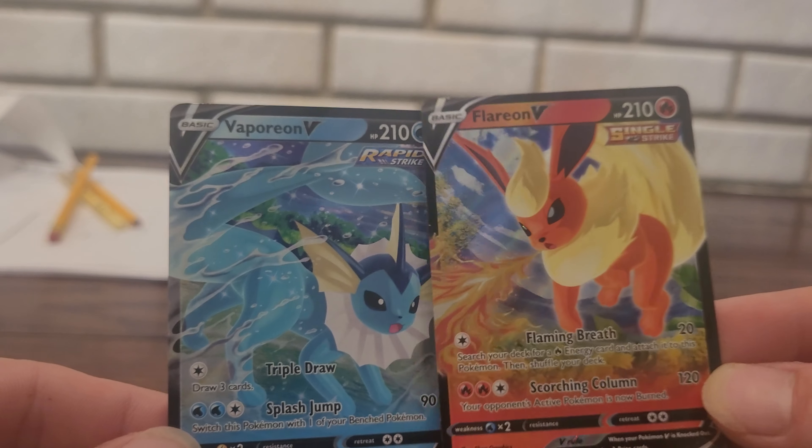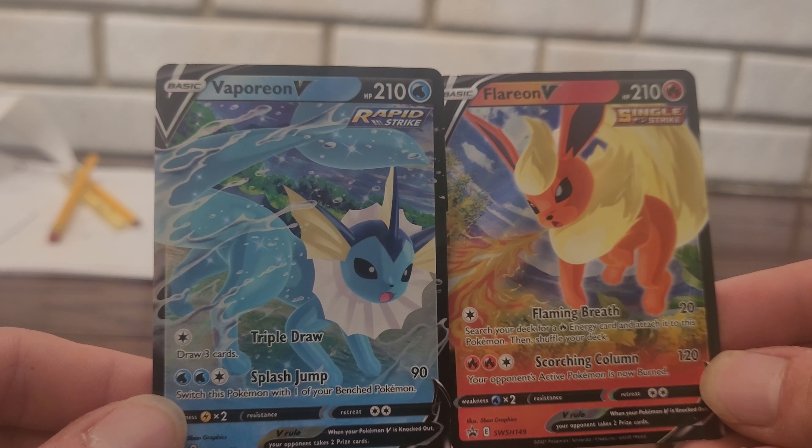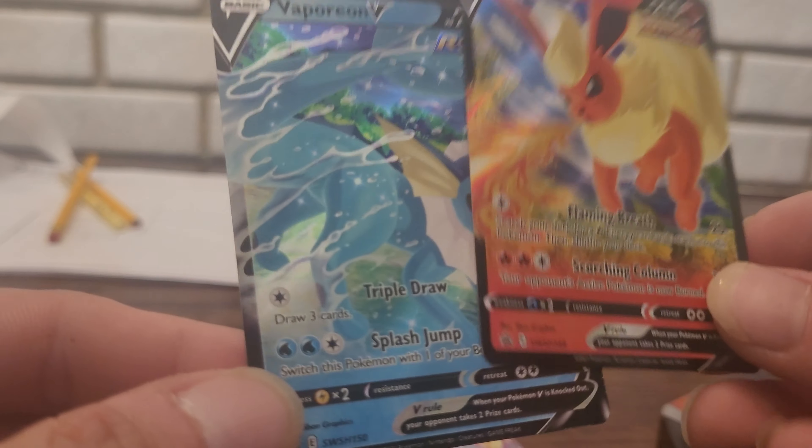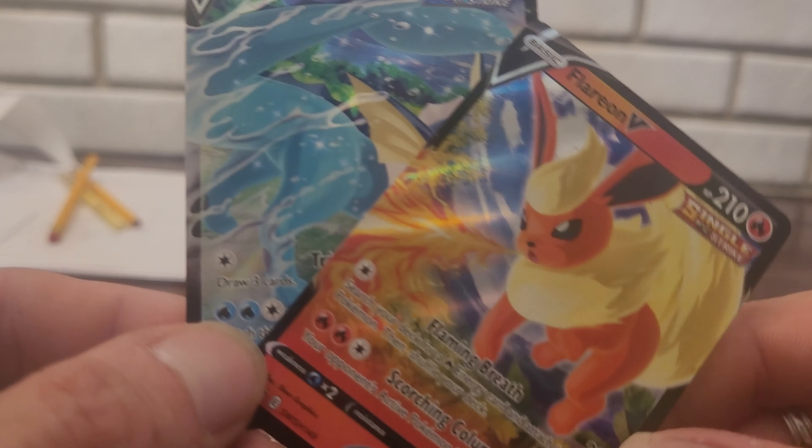So we've got our two promos. We've got the Jolteon in my room, so I've completed this set. And we'll get into the packs now.